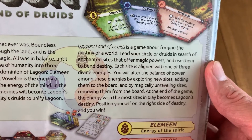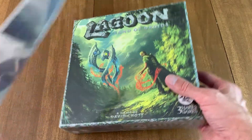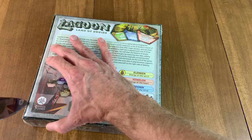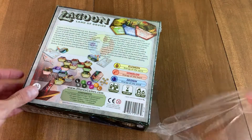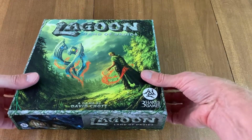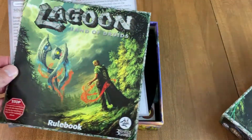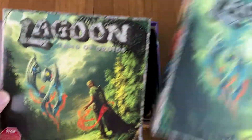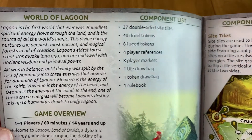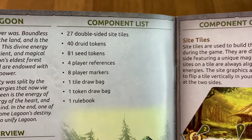Position yourself on the right side of destiny and you win. Okay, let's get out the tool and see what's in there. We've got a rulebook, a pretty rulebook, and components including double-sided tiles, druid tokens, seed tokens, player reference, and player markers.